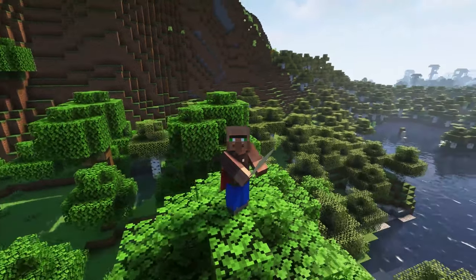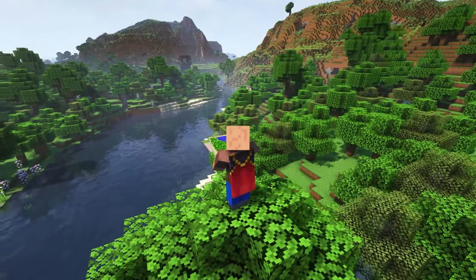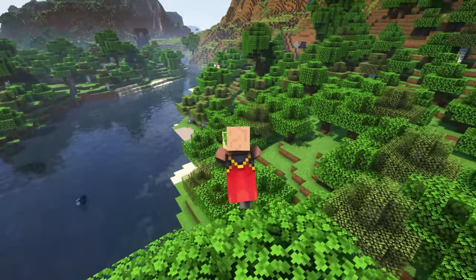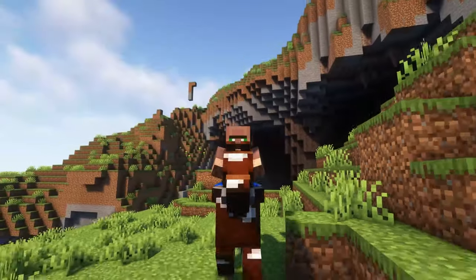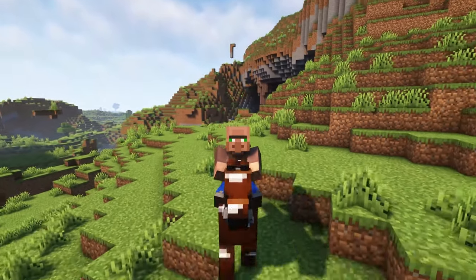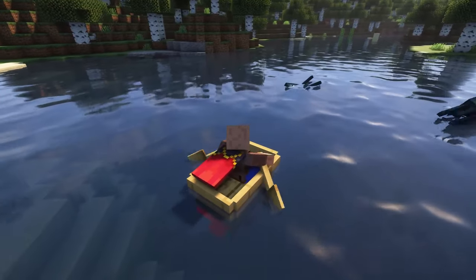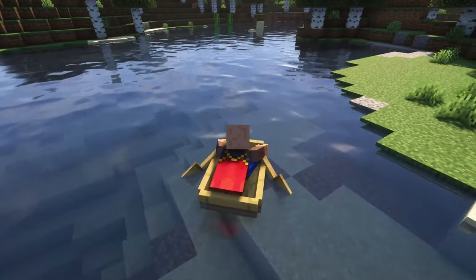Next up is Not Enough Animations, a small mod that adds a few new animations to make the game look more realistic, especially in third person view. In third person, when you're holding a map you can actually see that you're holding it and can even see the map itself. It also adds new horse animations where you actually hold the reins, and a new boat rowing animation, which adds a nice bit of immersion to that portion of the game.